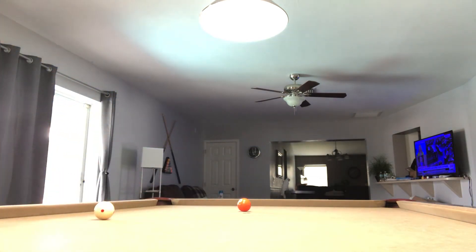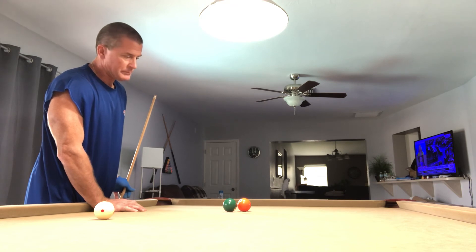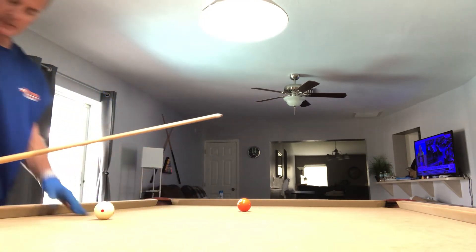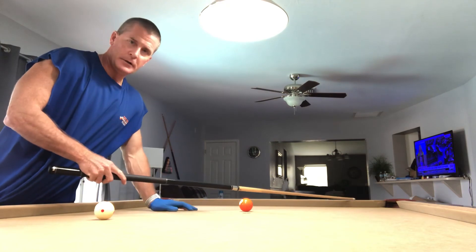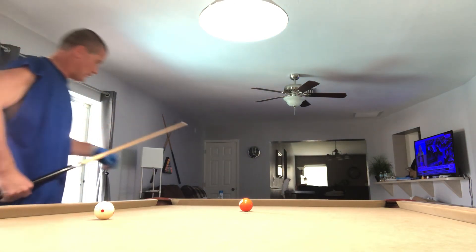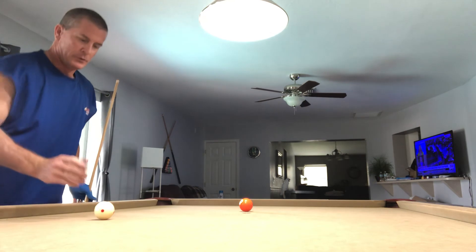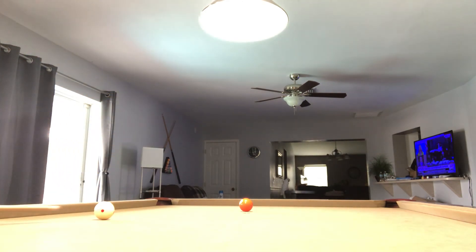The last shot is your basic cut shot. If you haven't seen it, look at my ghost ball video — that's where your cue ball needs to be right where the six ball is to make that five in the corner. You need to visualize where that ball needs to be, because if you aim the cue ball directly at that spot it's going to fall short of the pocket. Use the ghost ball method. Change the angles, change the distance, move your cue ball back and forward — different cut shots at different pockets. Center ball for now.